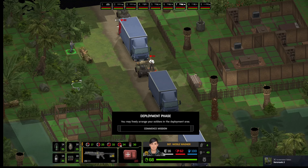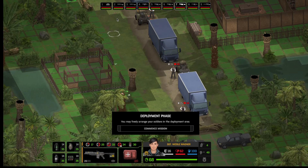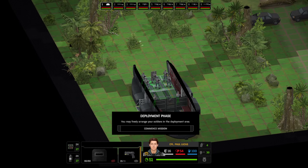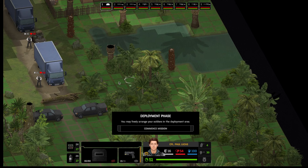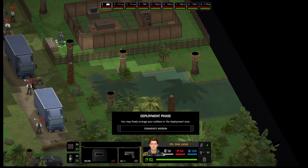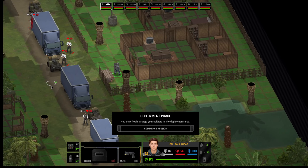Welcome back everybody, Dren608Plays. We're playing Xenonauts 2 here. We get to set up our people like right wherever we want them to. One of the things you can do with this is you can set them up in places and see where the enemy is.